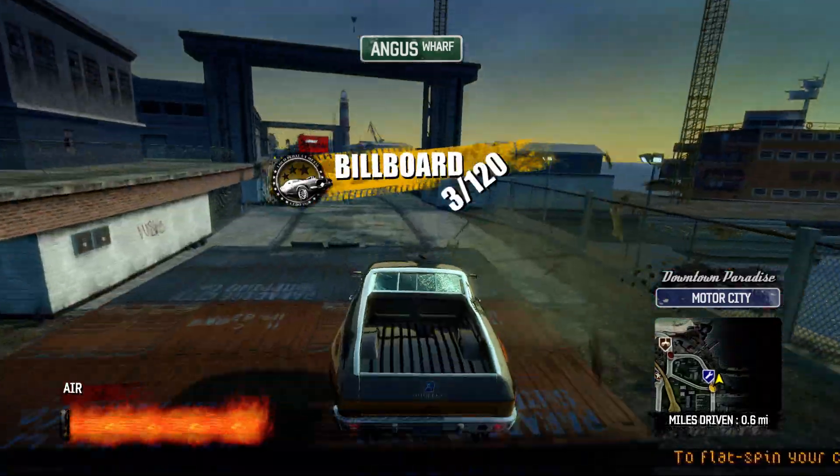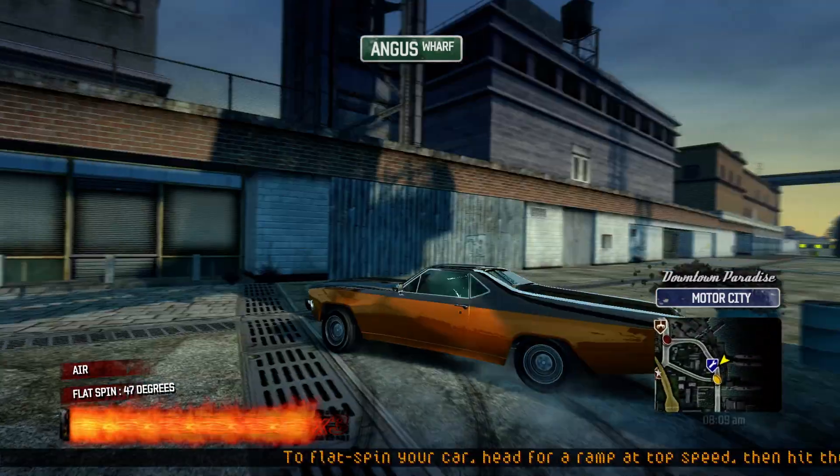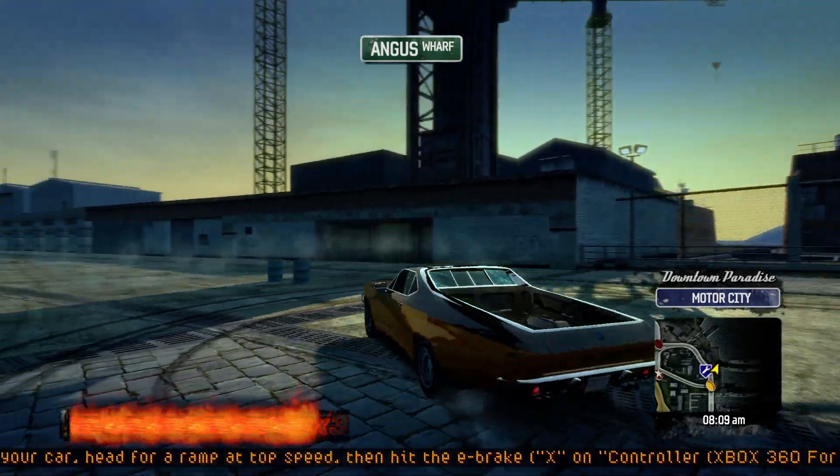To flat spin your car, head for a ramp at top speed. Then hit the e-brake to spin off the edge.